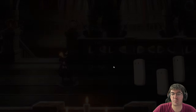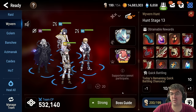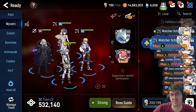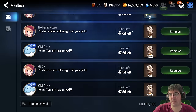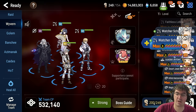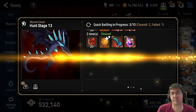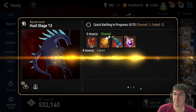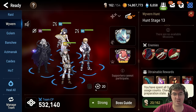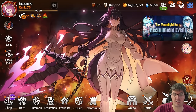Background battling also has no real slowdown whatsoever. Going into Hunts and doing quick battles for dailies — grabbing stamina — normally on mobile or emulator there's some kind of slowdown or stutter. I don't experience any of that here. It goes straight in and completes quickly. Pretty quick, pretty painless — overall it just feels nice and fluid.